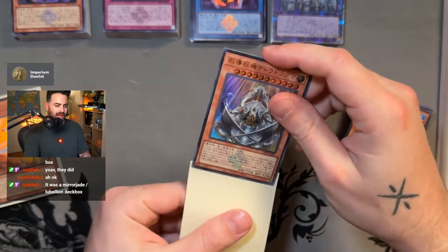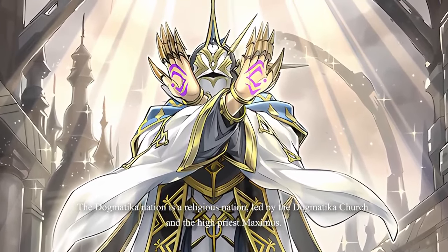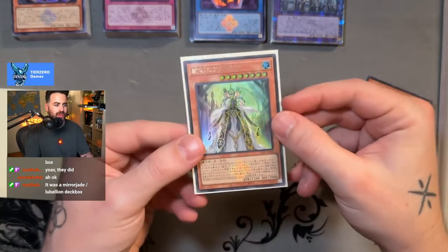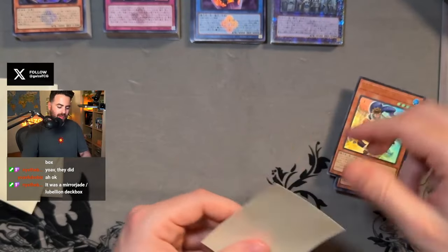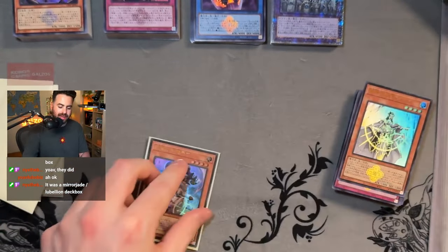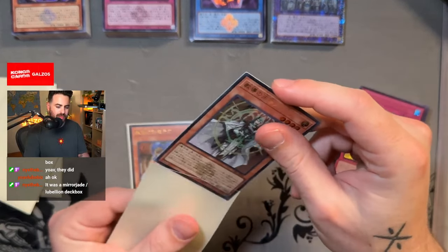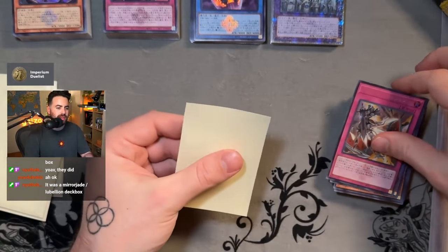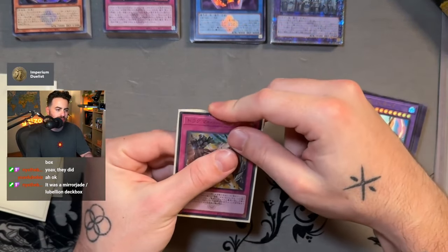Here we have the Dogmatica Nexus and then the High Priest Maximus. They also introduce us to the full clan — we got the Knight Fleur-de-Lis, and then Theo and Aiden, who are going to come back later at a later part of the story. The story basically starts with Dogmatica Punishment right here.